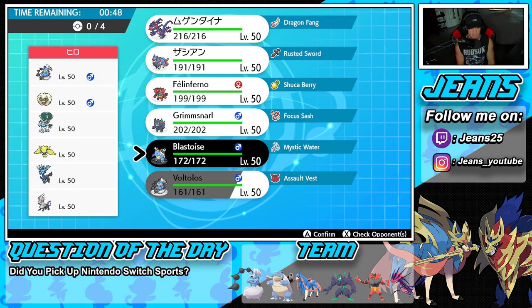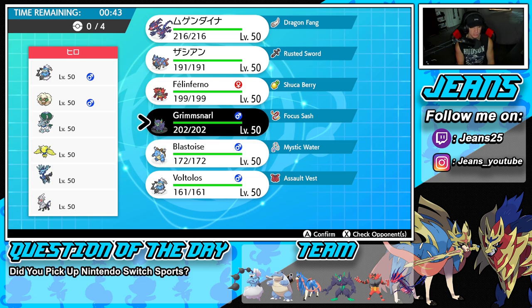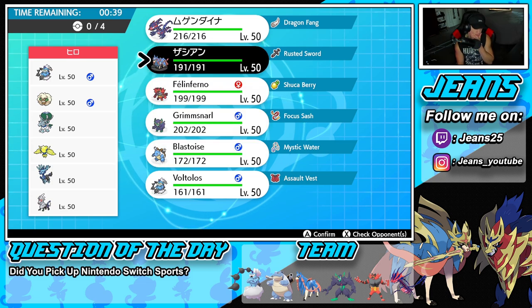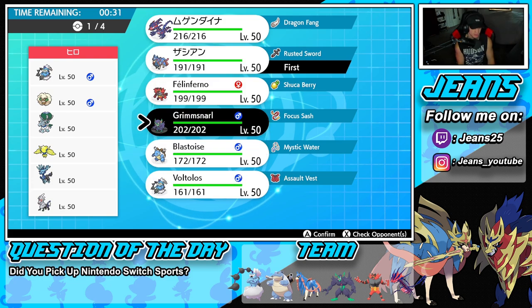Thinking it through — he could lead Whimsicott for an explosion, which is scary. I think Zacian could be a good lead so we don't allow him to set up Xerneas, because that could be a huge problem. I'm going to lead Zacian, and I'm leaning toward Grimmsnarl as the second lead.